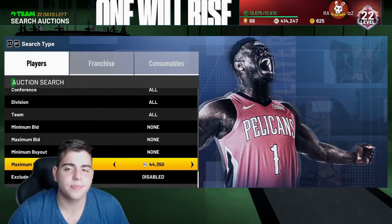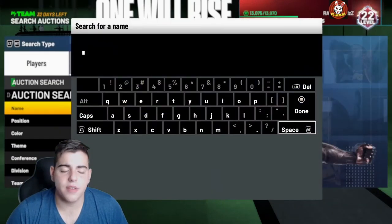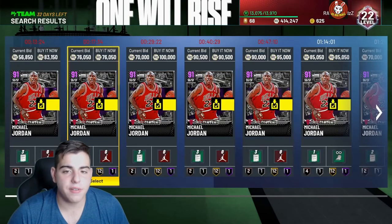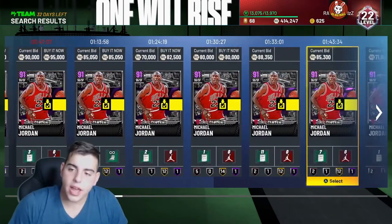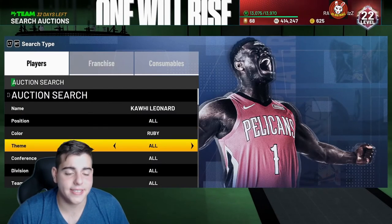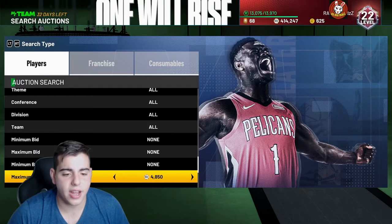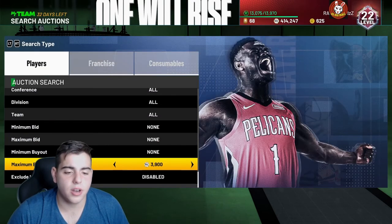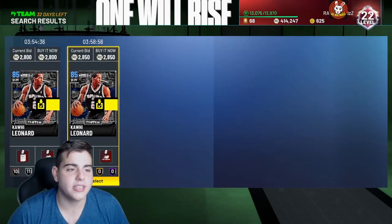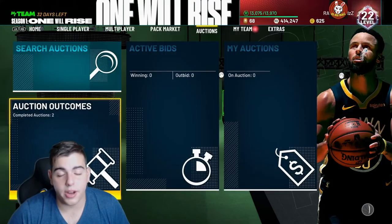Limited requirements is another way to make easy MT. The limited requirements were around $73,000 and under. They clearly made MJ and Kawhi purposely three-point ball just so they could have a certain amount of value. Since they did that, Michael Jordan and Kawhi are very expensive — especially Kawhi Sapphire. This card is decent; for a Sapphire he's pretty pricey, around $3,000. He was at $5,000 during the limited week, but since Limited is over, not a lot of people are going to use this card. Another way to make MT is searching up the requirements for Limited and what cards match the value.